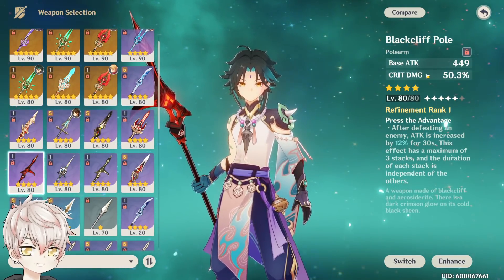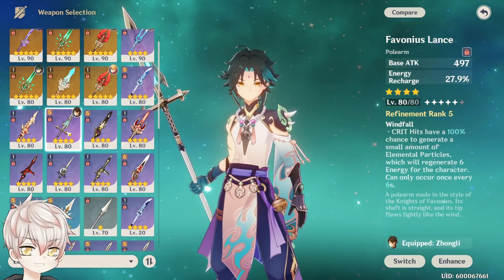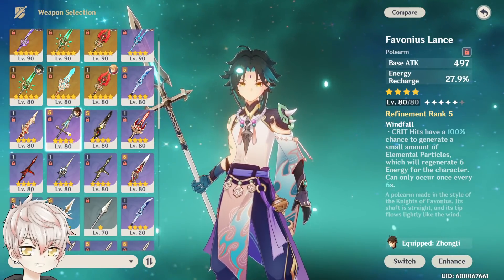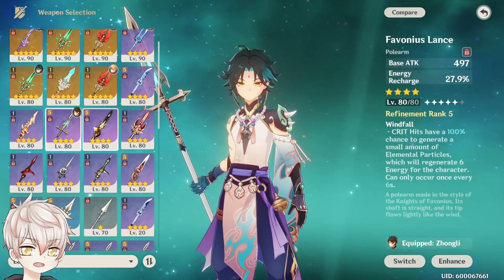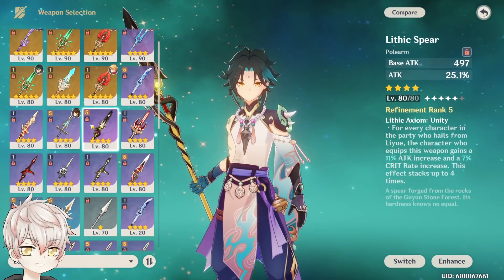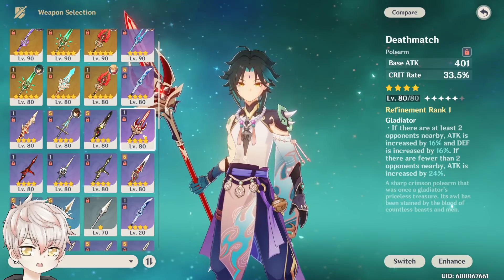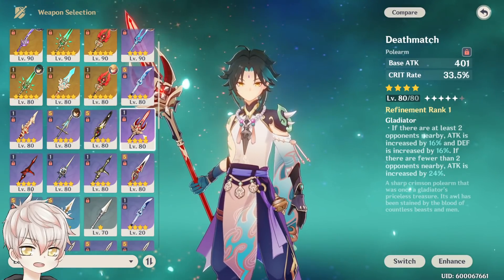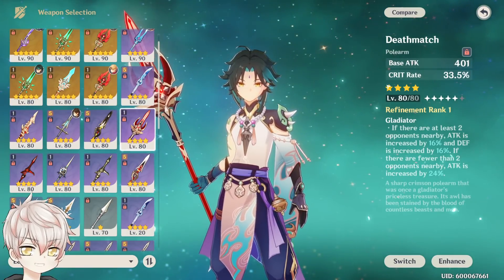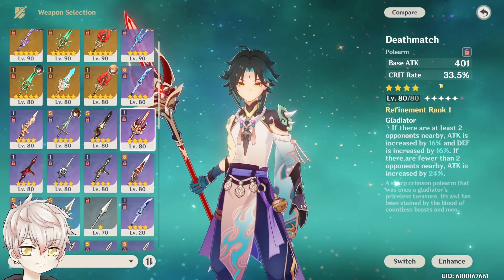If you're able to forego some DPS, the Favonius Lance at high refinement R3+ is a really nice self-sustaining weapon for him. This weakens his damage by about 25%, but really improves his burst cycling in extended-duration fights. We also have the Lithic Spear, which is currently unobtainable but was introduced alongside Xiao's release in 1.3 — it automatically starts at 1 Liyue stack since he is from Liyue. And lastly, Deathmatch, the crit rate spear locked behind the battle pass, is probably the most common 4-star weapon choice since it pairs incredibly well with his crit rate ascension stat, letting you immediately go crit damage-focused on your artifacts.